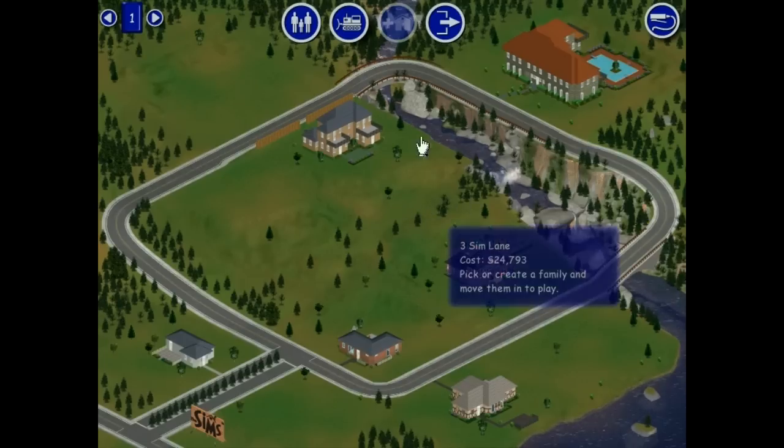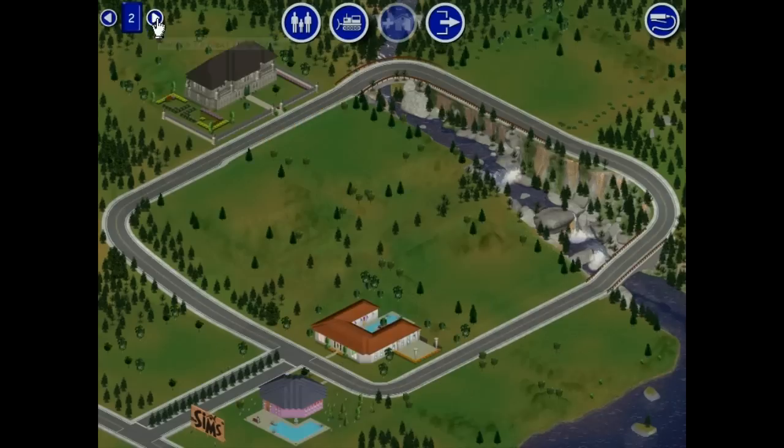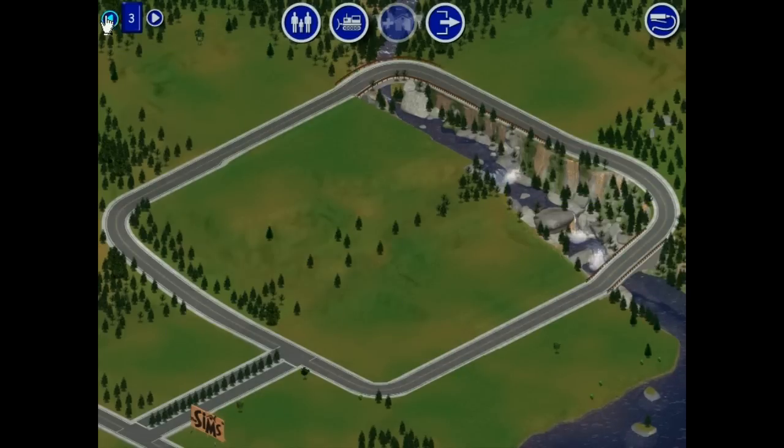We have some new things here. There's an import family button — handy for importing families, though if you wanted to import Venetian blinds, you can't do that, sorry. And there's a new option to go to other neighborhoods, which are identical to the first neighborhood except they have different houses. Looks like there's five, most of them blank.